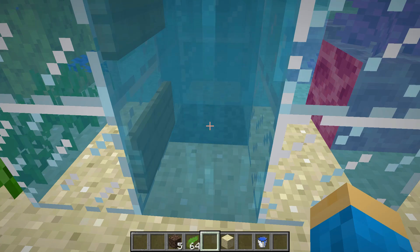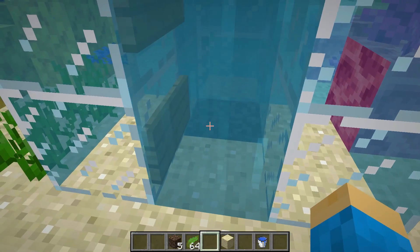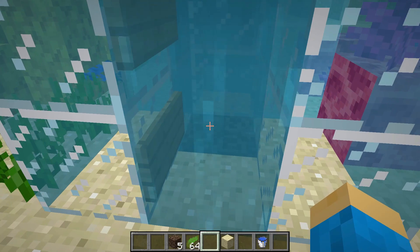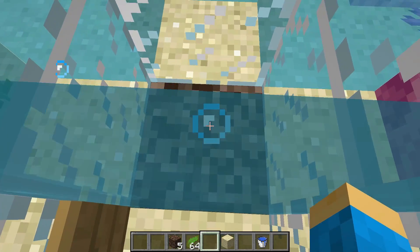You can't just pour water on top of the soul sand and get it to create bubbles. What you have to do is make sure that the source blocks are actually coming from underneath. So let's go ahead and get this fixed.